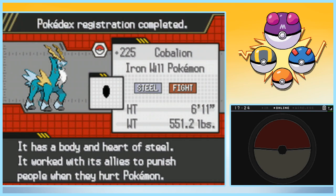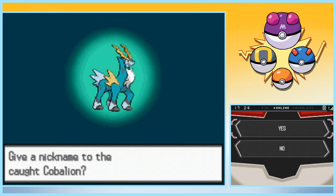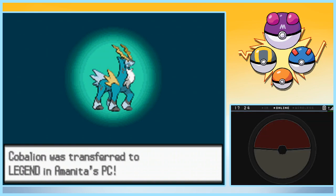It has a body and heart of steel. It worked with its allies to punish people when they hurt Pokemon. It's a very noble Pokemon. Not going to give it a nickname, and it deserves to be in the Legend Box because it is in fact a Legend.